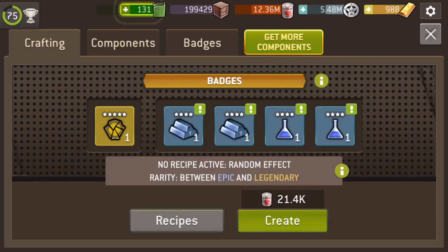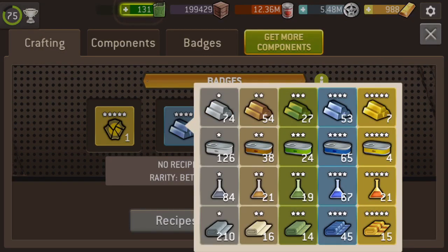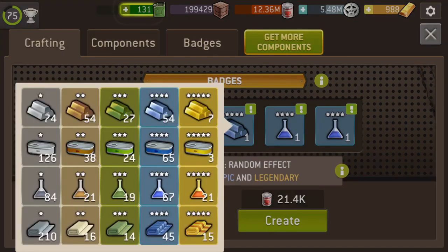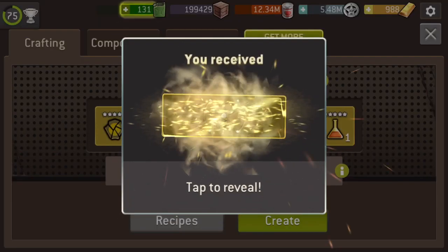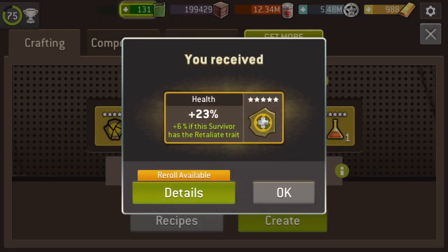Should be a health badge but I think I'm going to be low on materials — let's just do it. A health badge again. That is a very nice health badge — in fact that's the best health badge you can get. The highest values you can get. I really hope that's going to fit on one of my bruisers; if not I will probably re-roll that because it's maximum, so I want it to fit. And I'm willing to spend some re-roll tokens on it — unlike that grey rubbish I did by accident earlier.